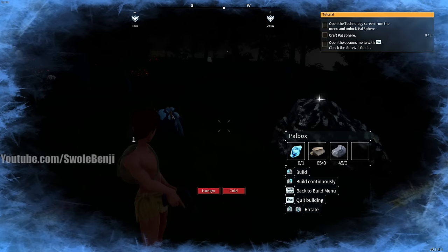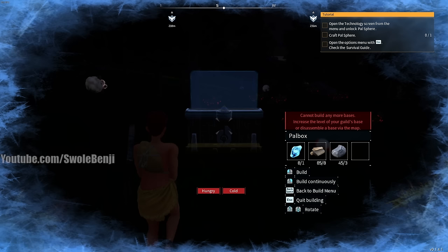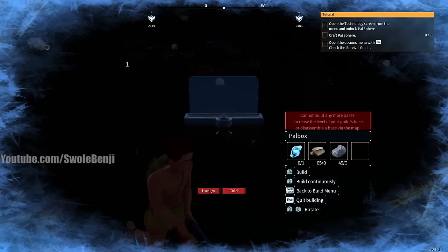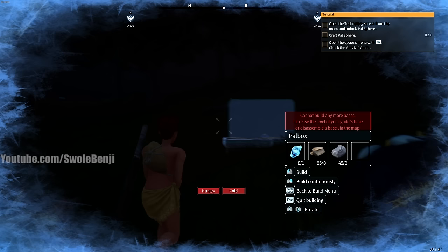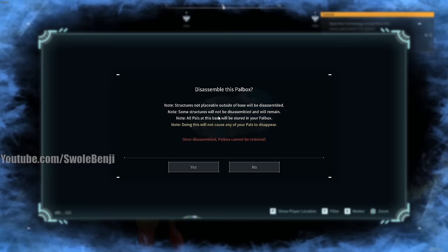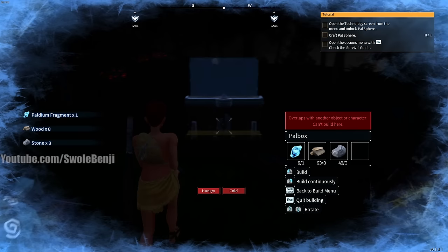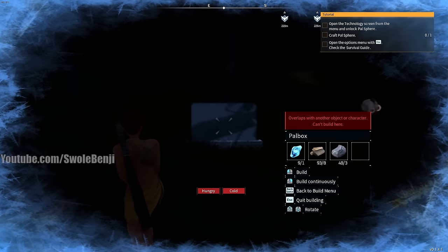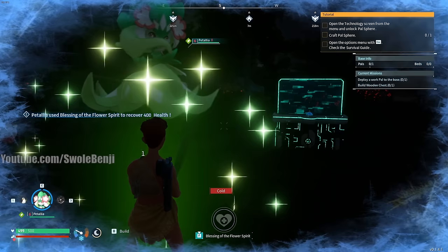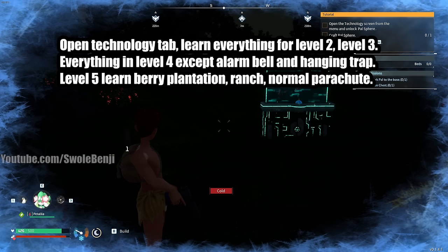Build your pal box - position it a bit toward the road so you can build in that direction. This location also has a wandering trader that sometimes visits, making it even more valuable. If your old base is still placed, disassemble it first via the map (press V). Hunt around until the placement indicator turns blue, then place it. If you're low on HP from the cold, summon Patalia and use her heal. If you skipped the exploit section, just make a campfire to warm up.